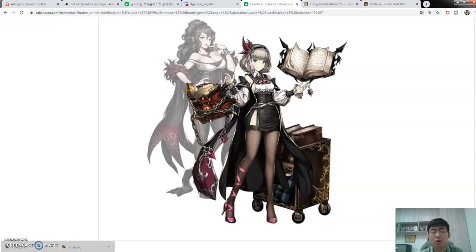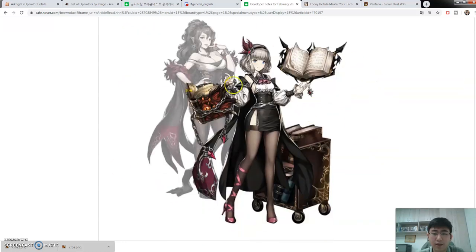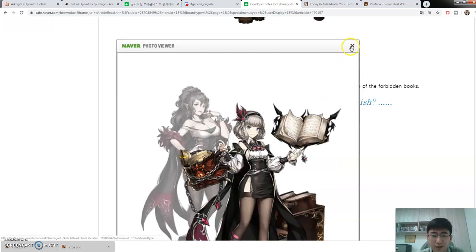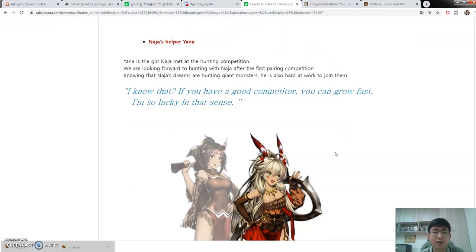If you've been playing for a while you know the novice arena is a lot more diverse compared to the regular arena, which makes it more fun. I think the regular arena will get more unit options over time as we get more plus 15s — for example Yuri and Lydia, they're not really mandatory but you can use them. For Eboni's helper design, I really love it — she has two books and a lot of books around her. I think she's a librarian who runs a library of forbidden books.